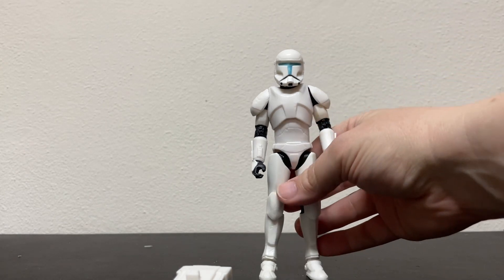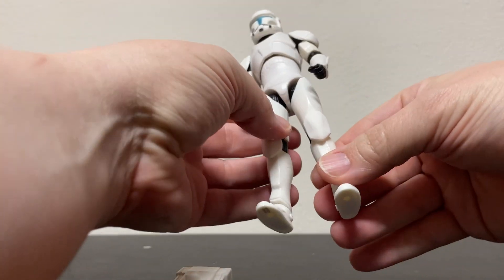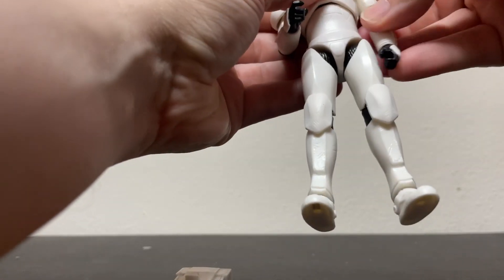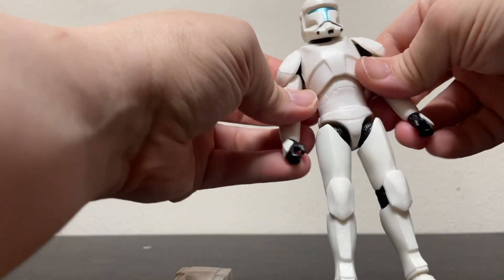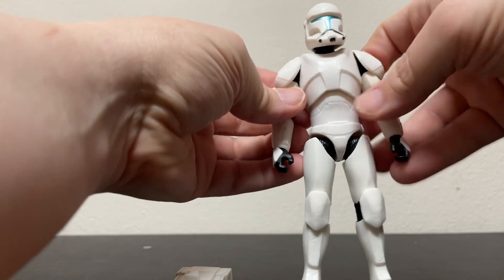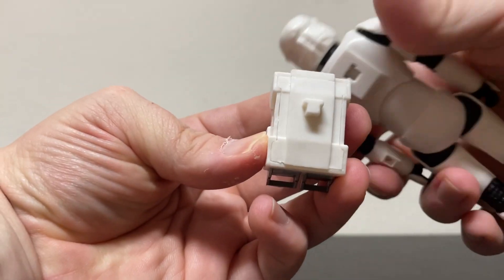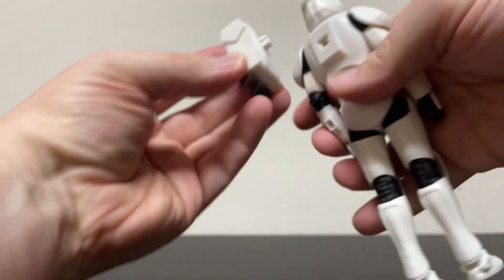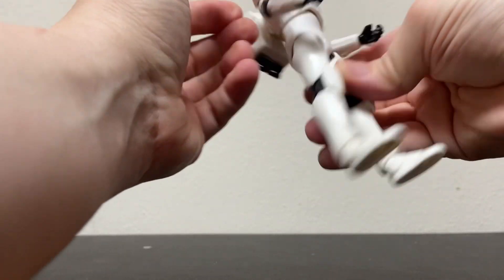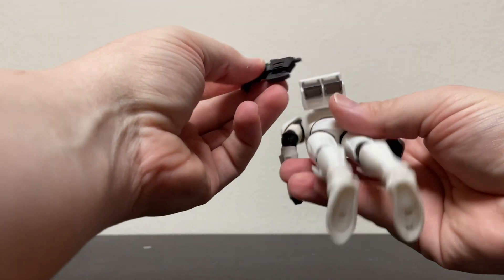That's really all you could ask for. This was from the Bad Batch wave at Walmart, which were a little more expensive for some reason. I think I paid about $27 for this guy. I'm a sucker for clones so here he is. His backpack has a T-shape so you can't put it on upside down stupidly, like I probably would have done.